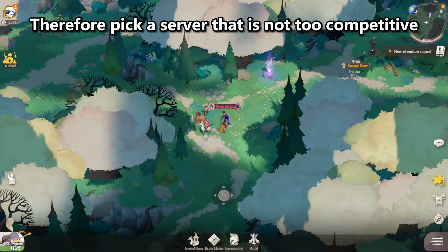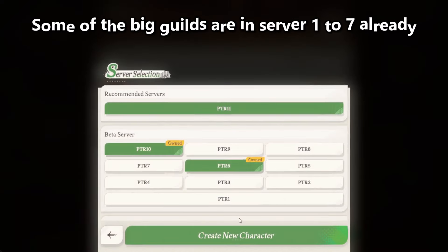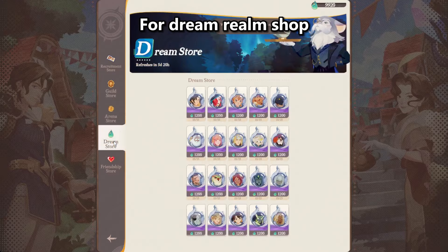Therefore, pick a server that is not too competitive. To do that, go to Settings, Others, then Character Switch, and create a new character. Some of the big guilds are in server 127 already, so you should join other less competitive servers for the Dream Realm Shop.